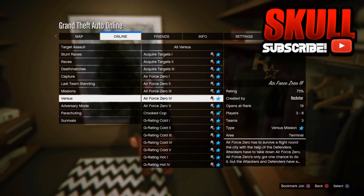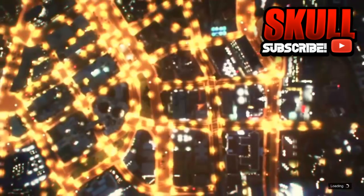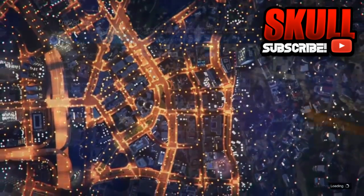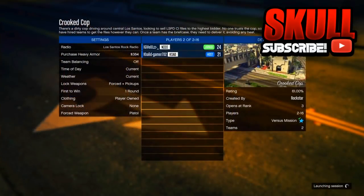I'll be back once my Crooked Cop loads. As you can see, I am now in Crooked Cop. Make sure the clothing is set to Player Owned — that is the only thing you need to change for this job. You can be with random people, friends, anything.